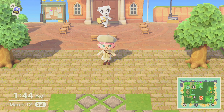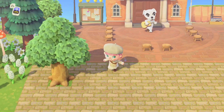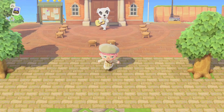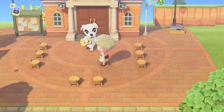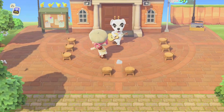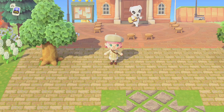Who says you can't have a city next to a forest? Seychelles is a big island — it's not all going to be forest, there's going to be some downtown parts. And what better part of the island to turn into a downtown area than Resident Services, the town's heart, the center of all the commotion? It only makes sense to have a plaza by Resident Services.